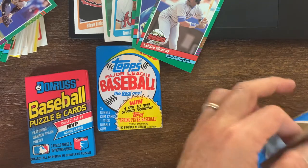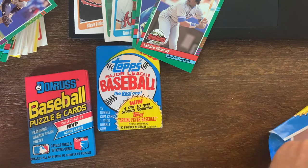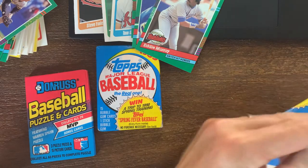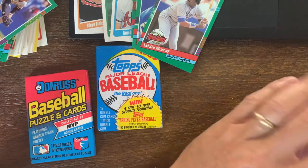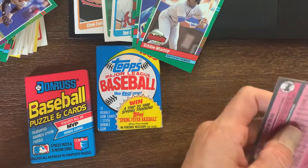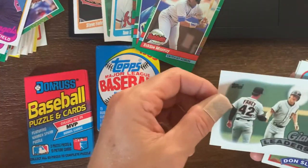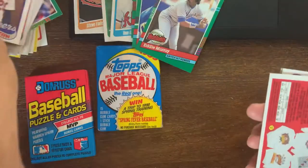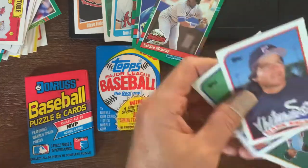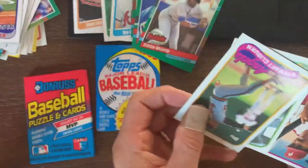Now we get into the 89 Topps. Again, we got the gum on these things - look at that, it's just stuck right on there. Hopefully the card that the gum is attached to is not the card you are looking for because it's more than likely ruined. Just ripping through a lot of these here.